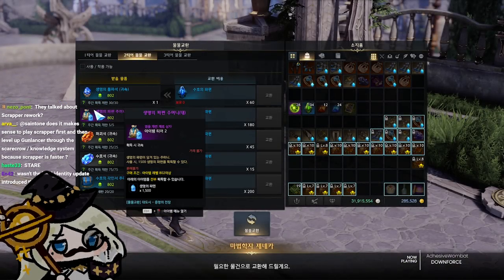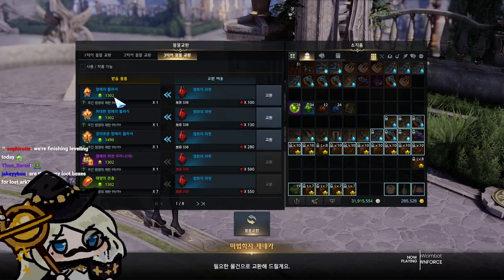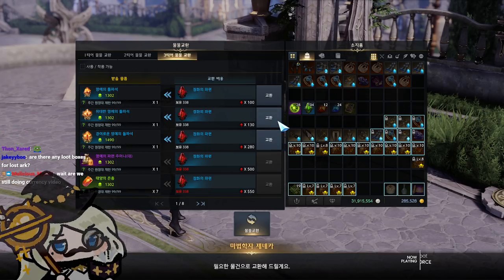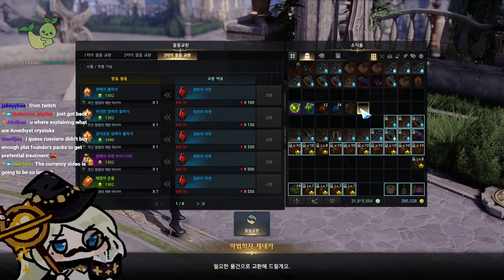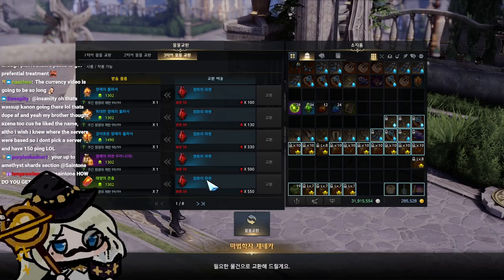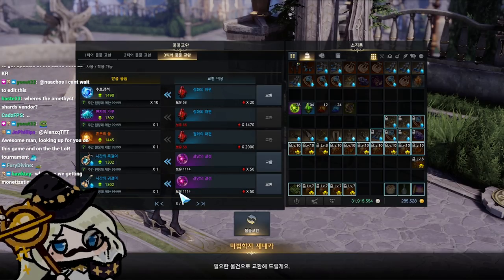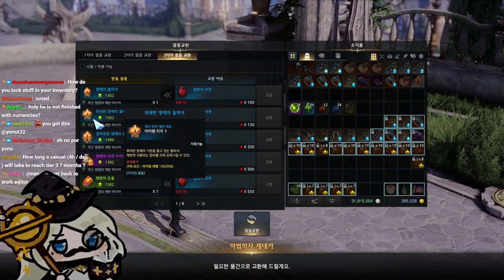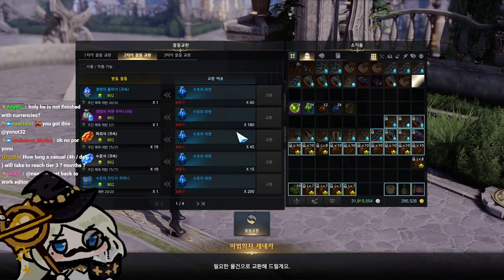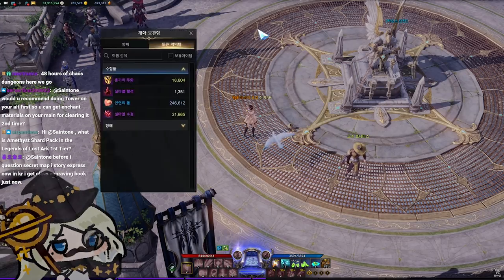Tier 1 and Tier 2 PvP vendor materials are useful and worth getting. Tier 3 materials, however, have a weird stipulation: the price increases with each purchase. For example, starting at 280 coins, after one purchase the price jumps to 330. This was implemented to prevent mass material crashing, but in practice the amount of time needed to buy 99 of something at increasing prices makes it not worth your time compared to other activities.